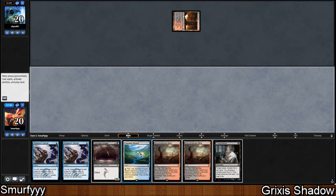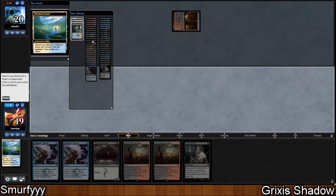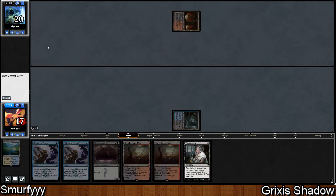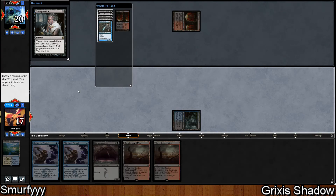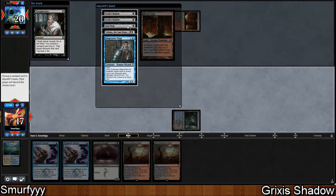I'm going to get Watery Grave first using the Flooded Strand, because it's the least versatile fetch land — if we know what we're going to get and this can get it, we might as well use it. Let's see what our opponent is up to. I wish I could have kept up Stubborn Denial but didn't see a reason to. They've got two Death Shadows, a Fatal Push, Liliana the Last Hope, and a Snapcaster Mage.